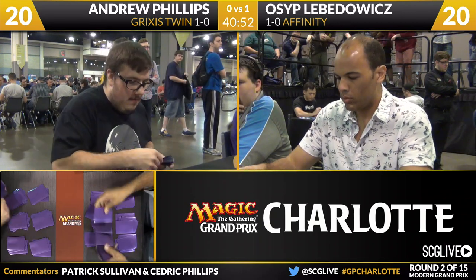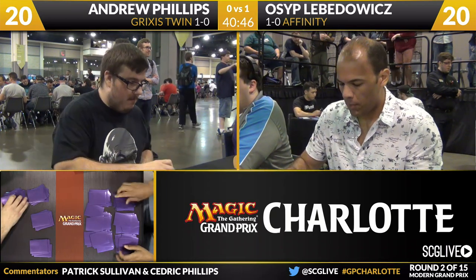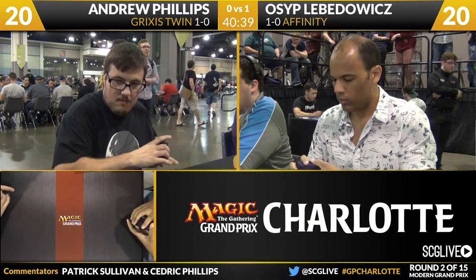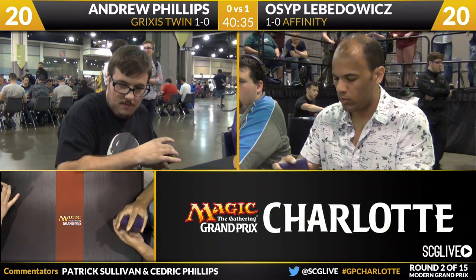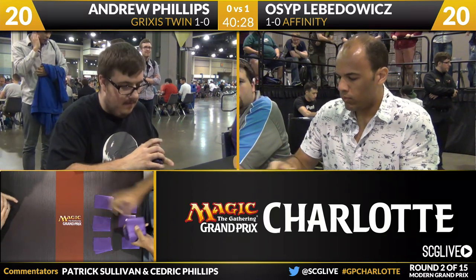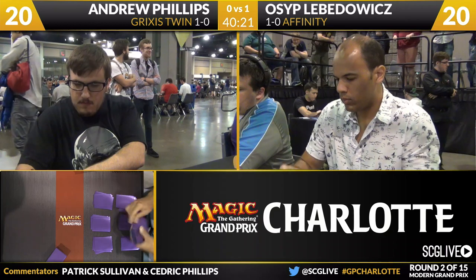We're looking for your questions all weekend long — we'll be taking them on air. If you have any thoughts on Modern, maybe some of the new cards that have been unveiled from Magic Origins. I did read Mark Rosewater's article about the evergreen keywords — they were shifting some of that around. Scry is now becoming something in R&D's arsenal for every set and every block, much like Flying and Trample, but as a keyword that will just show up in places as opposed to being tied to blocks.